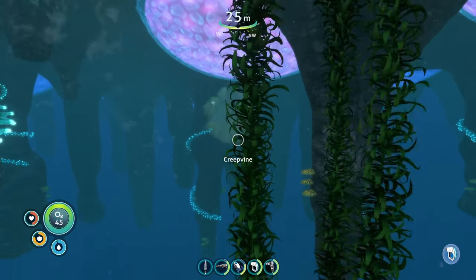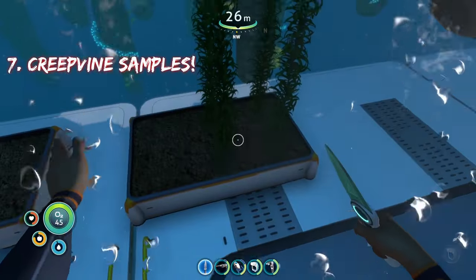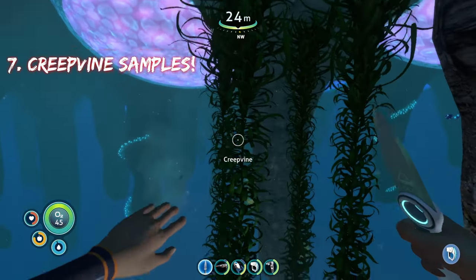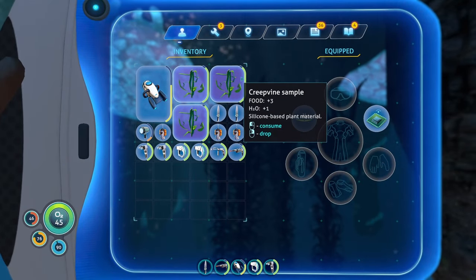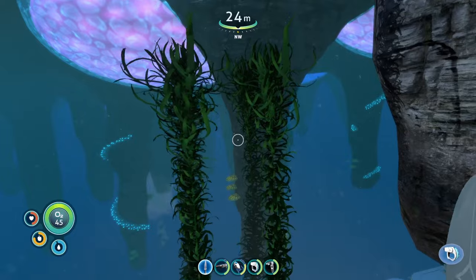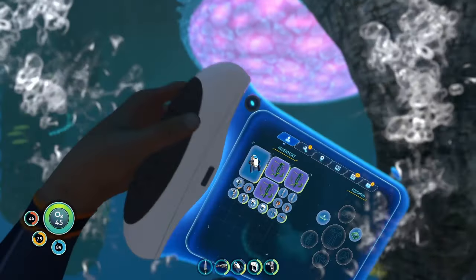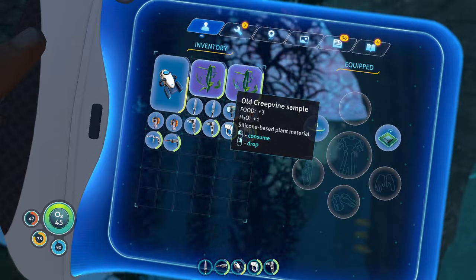The worst plant you can eat is the creepvine samples, which are primarily found in the kelp forest biome. For each creepvine sample you eat, it will give you three food and one water — that is the most pitiful food stat pretty much in the galaxy.